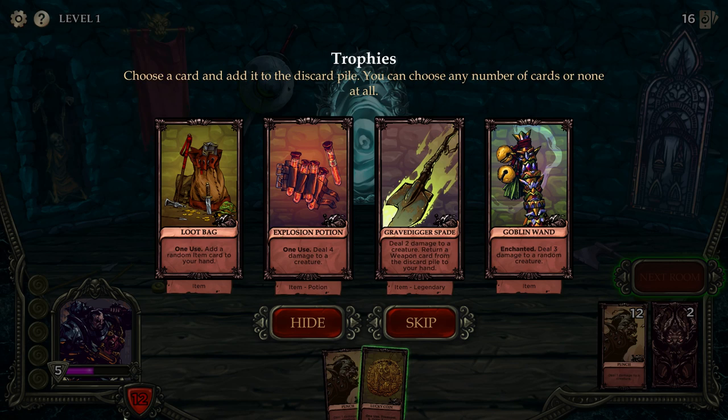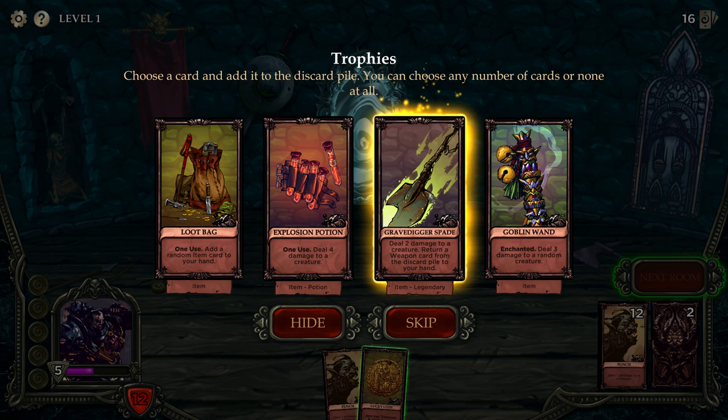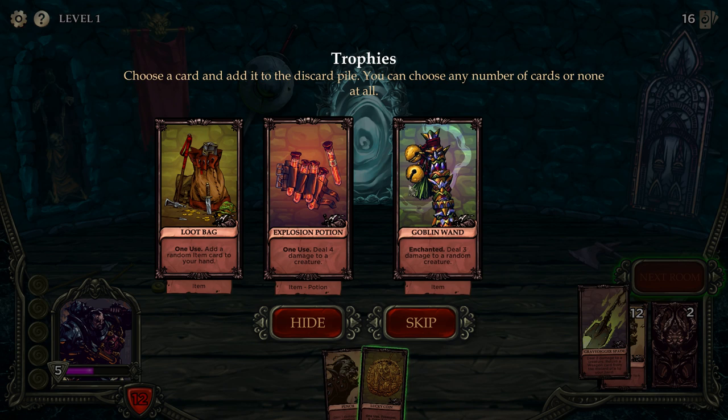Deal two damage to a creature and return a weapon card from the discard pile to your hand — that sounds pretty good. One use, deal four damage — that's also good. I'll take a loot bag too.